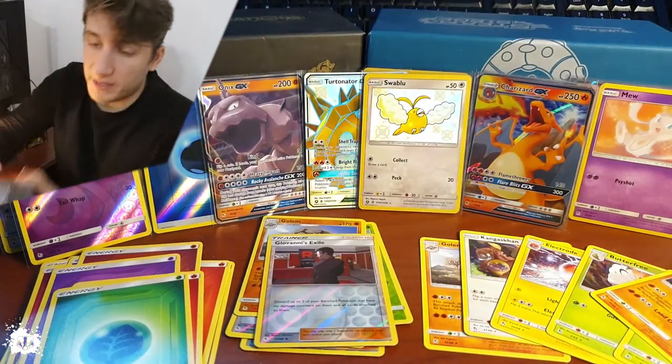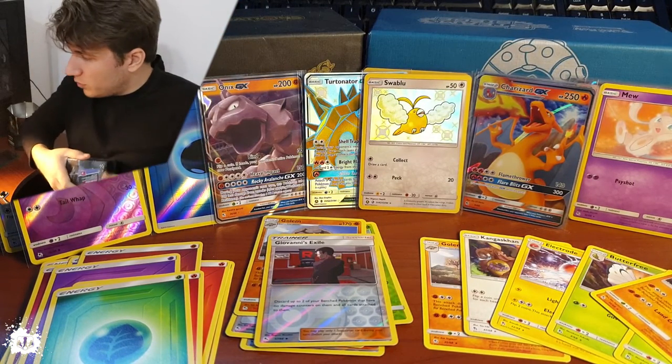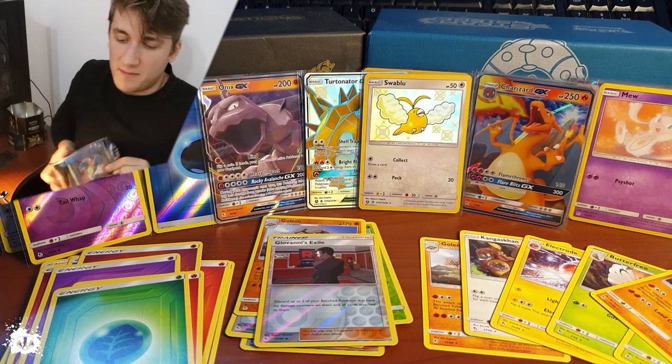So next one, next one — I'm gonna be as fast as I can. By the way, I need more sleeves. So we're probably leaving Ekans's and Pikachu's unsleaved.